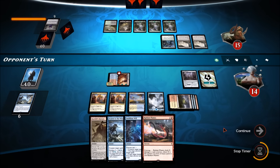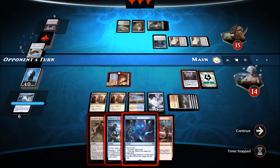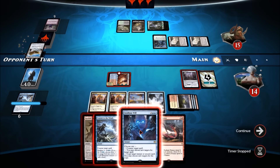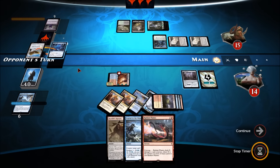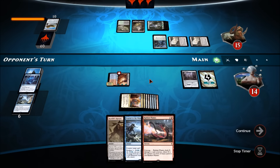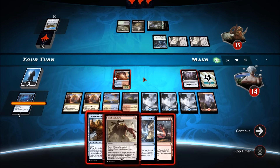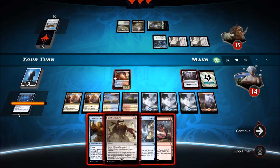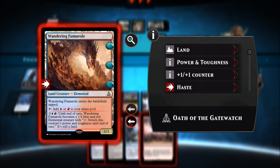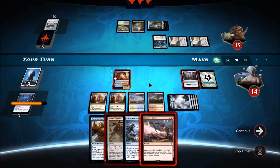As you can see, this draw-go deck is basically a grind deck. We use Insidious Will to counter a spell because we want to try to awaken and counter target spell, then use Scatter to the Winds to make our land creature even bigger. It's a 7/4 — still pretty good. We have a Torrential Gearhulk which is quite nice. Let's make this a creature and go into attack.